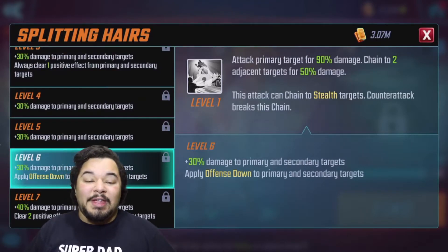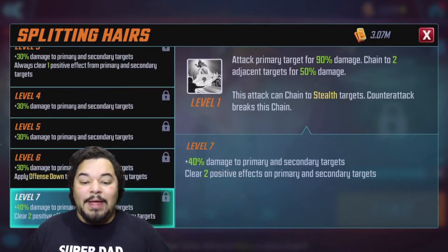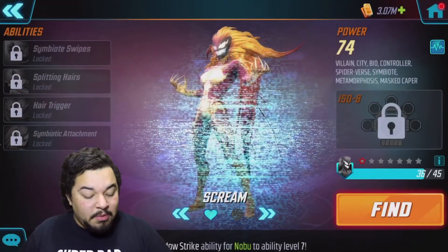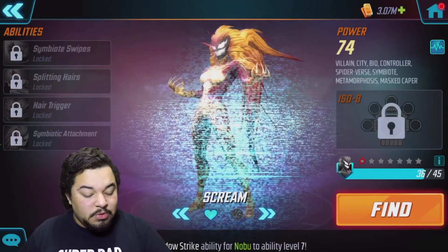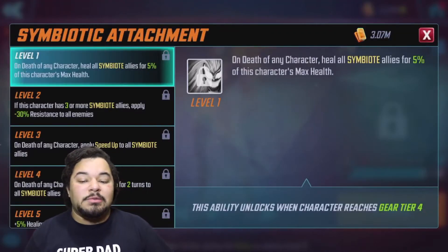You get apply offense down, which is something I need and want to highly focus on — get that offense down so they can't hit as hard. And clear two positive effects on primary and secondary targets for 40 damage. That's probably one of the abilities you really want to use as often as possible. Of course everything's on cooldown limits.